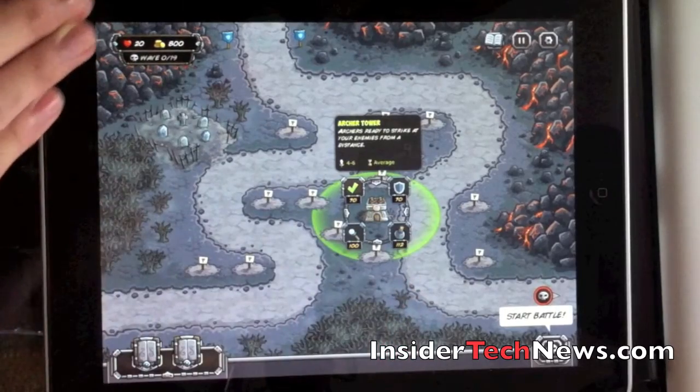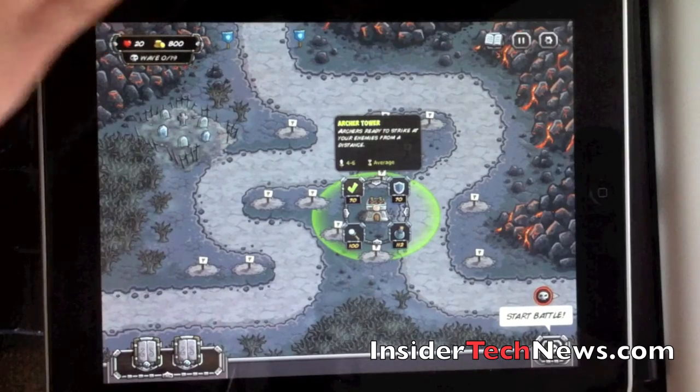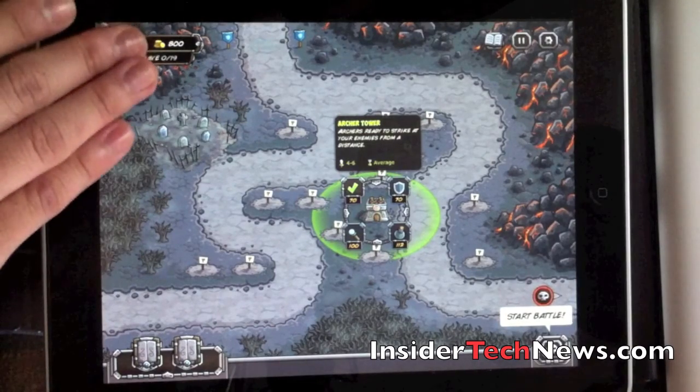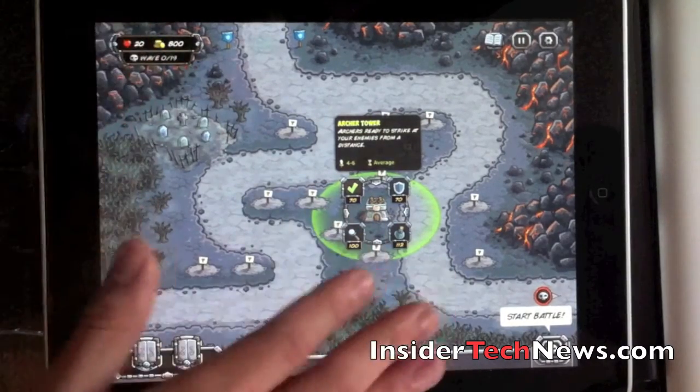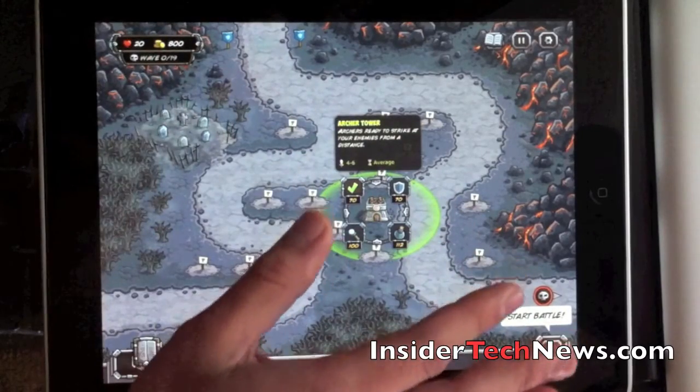You can upgrade and the money is shown up here. Your life is 20 health, meaning only 20 units can get by through to your end. And 800 coins is your starting budget — archery costs me 70.